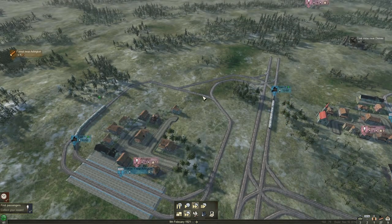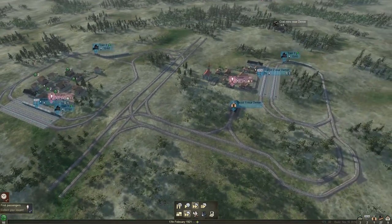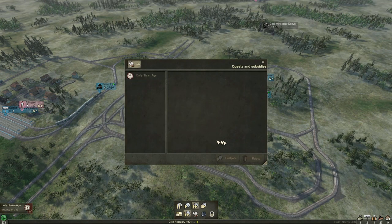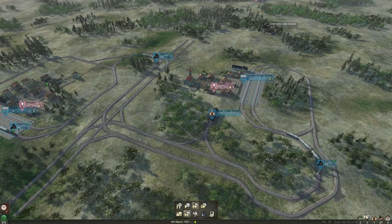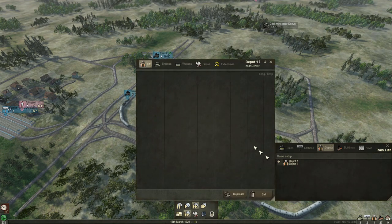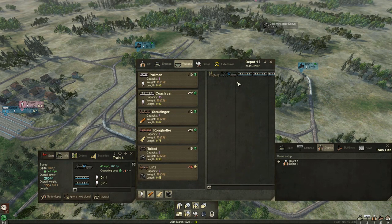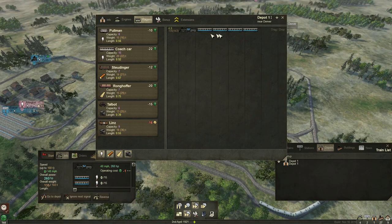Same thing with this bit of track here — that's there just in case. It is superfluous at the moment, but okay. Do we have enough? Oh, we do — so we can collect our reward here. Let's do that and then get another cab on the one that only has three. We're going to send this guy back to the depot.